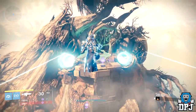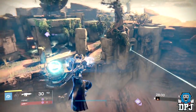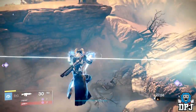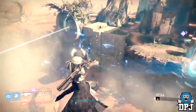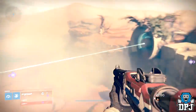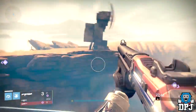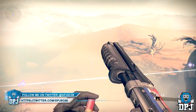Now doing this glitch doesn't really give you any advantage of any sort, as you are stuck on the spot and can easily be taken out by anybody with a brain, but it's still pretty fun to do. Like I said, it can only be done on the map Crossroads, and to do it you need to be on a Warlock and you need to be on the Stormcaller subclass.